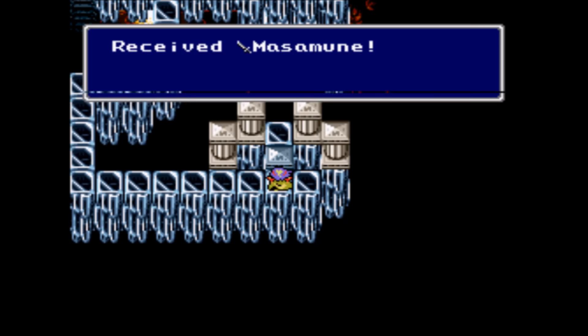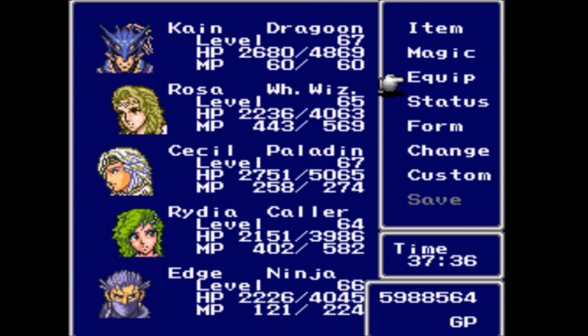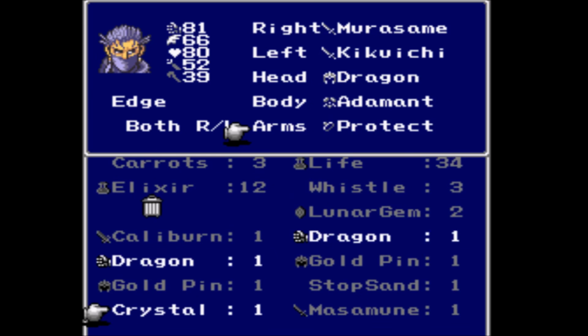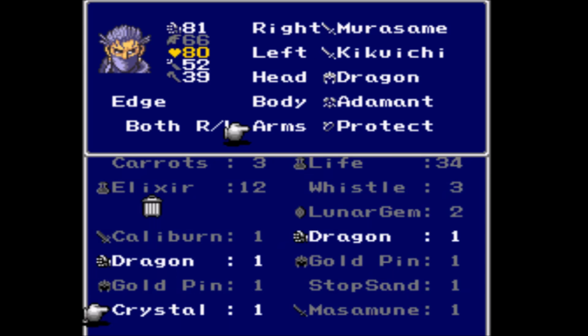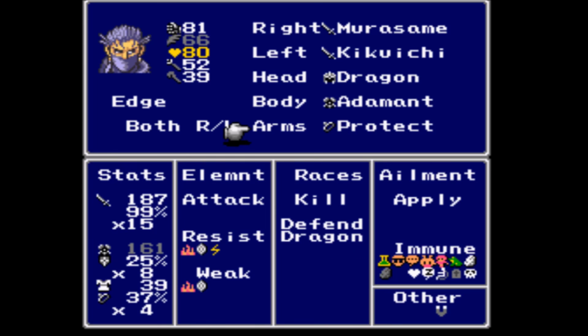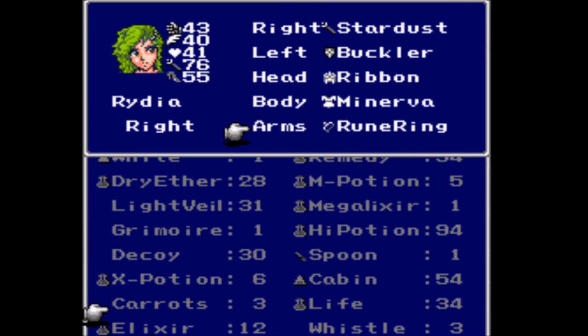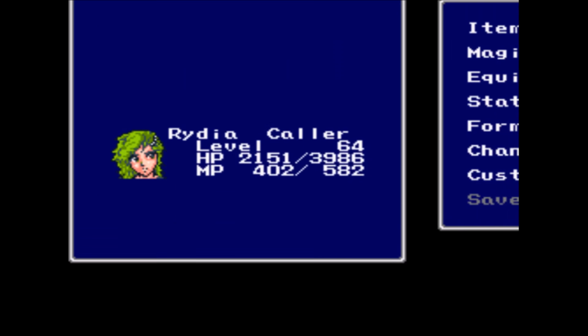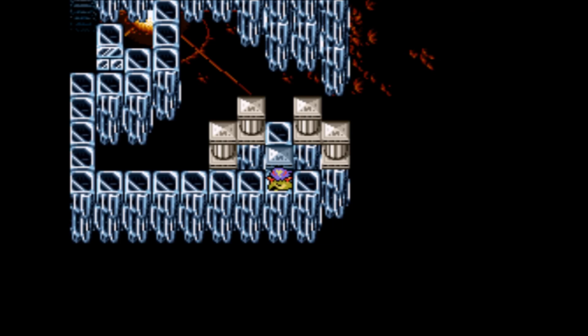We got a crystal ring — awesome — and the Massamoon — sweet! The crystal ring gives the same immunity but a little bit more actual defense and evasion as well. However, this has 80 stamina, so I think I'm going to keep him on the Protect Ring actually. Let's do the Crystal Ring for her instead of the Rune Ring — that's a major upgrade. And for Edge, let's get rid of this sword — 200 attack power, yes please!